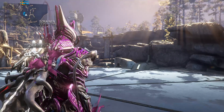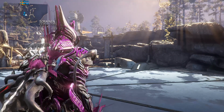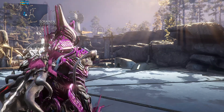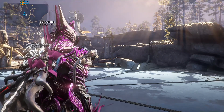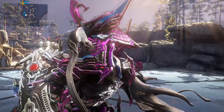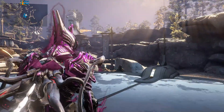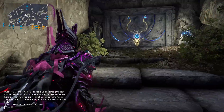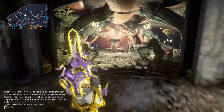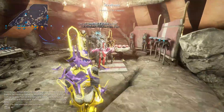Now we're going to go on to assembling an amp. There are two places you can go — Fortuna to talk to Little Duck, or Quill Onkko in Cetus. We'll be going to Quill Onkko since that's where I go for all my stuff. You can teleport to him faster than running, especially if you're trying to find the place.